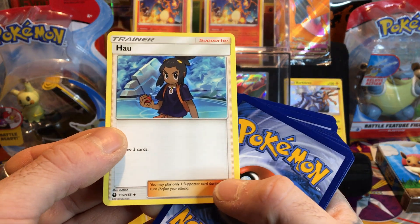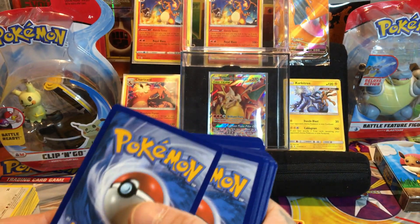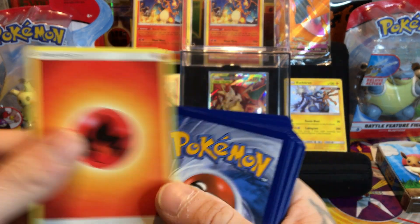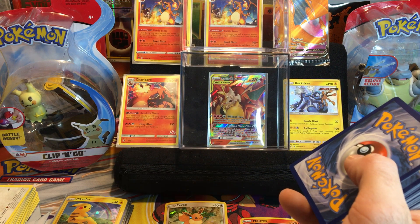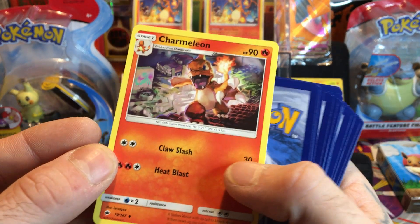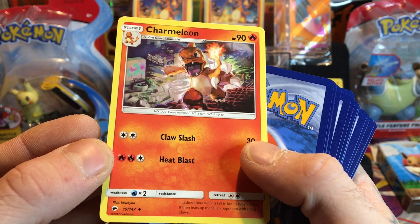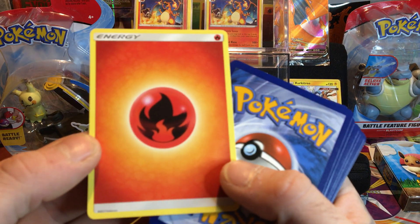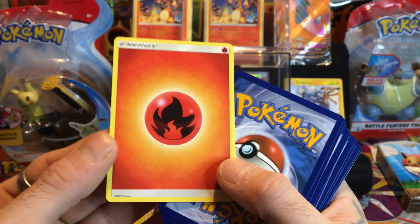Ladies and gentlemen, are we gonna pull a Zard? Please comment down below if I'm about to hit a Zard. Is this mixed up - did they mix the 2017 and 2018 together? We have a Charmeleon! Not bad. Ladies and gentlemen, we have the fire - zoom in, zoom out.